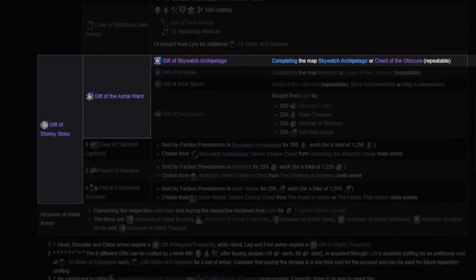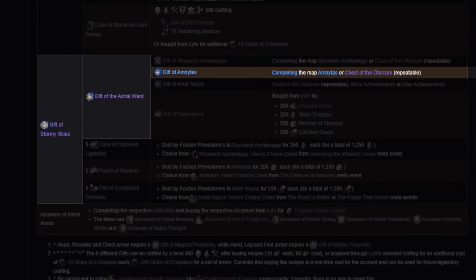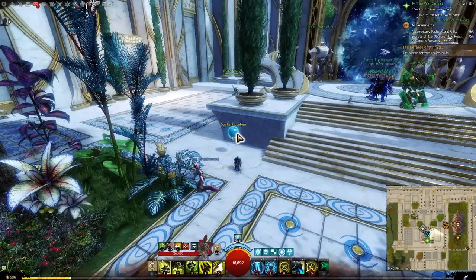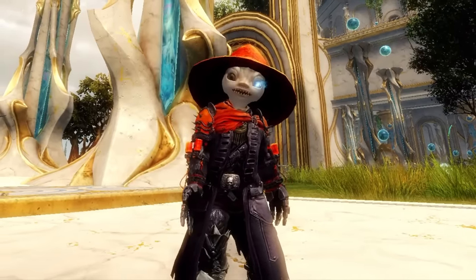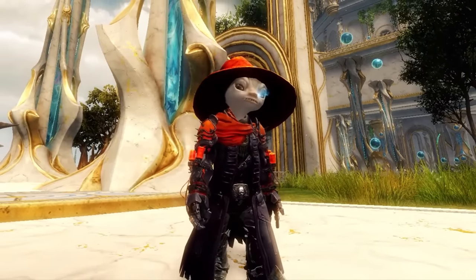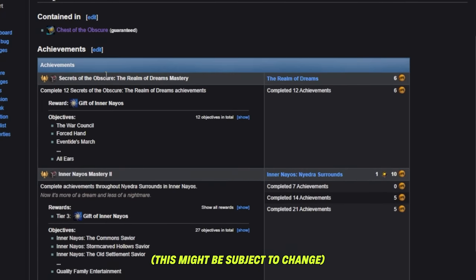Gift of Skywatch Archipelago comes from completing map completion for Skywatch Archipelago for the first time, or lighting all the lamps in Skywatch to get it additional times on the same character. Likewise, the Gift of Amnetus comes from the Amnetus map completion, or lighting all the lamps in Amnetus for additional times. At the time of recording, the Gift of Amnetus may be acquired differently — if Inner Neos has been fully released, it will probably involve full map completion or lighting all the lamps. As it stands, the map is not fully out, so lighting the lamps or doing story achievements is the only way to acquire the Gift of Amnetus at this time.